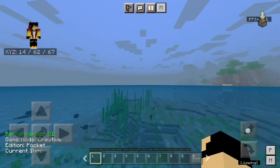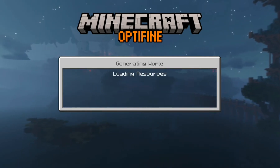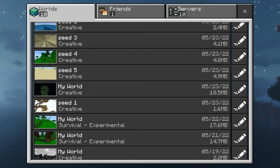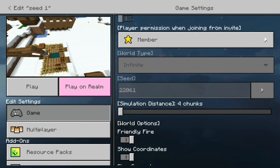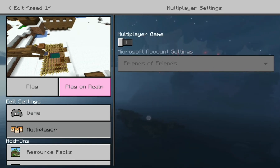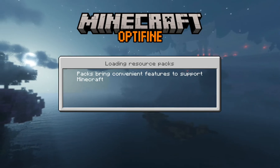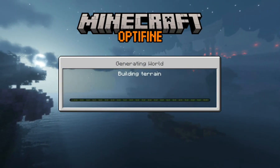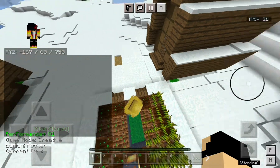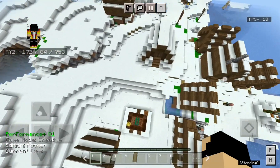Now moving on to the final seed — seed number one. This seed is short, but just deal with it: it's 22061. I turned the multiplayer game off again as you can see. Let's go into this world and as you can see, there is a snowy village right next to spawn, which is pretty good.